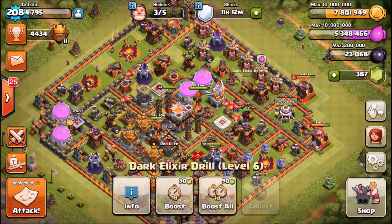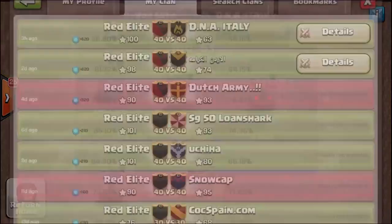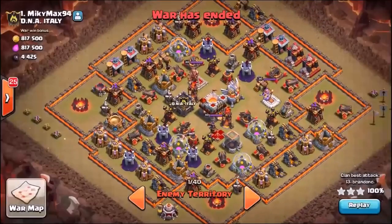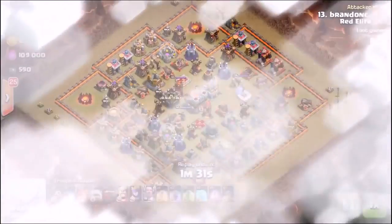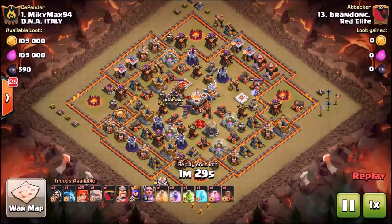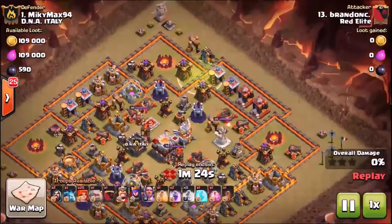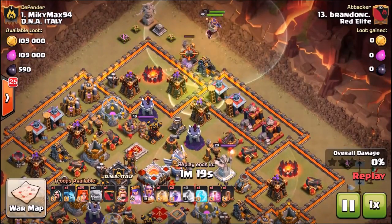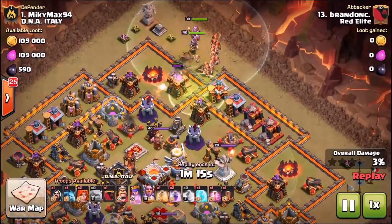When I saw these three bases I was really hoping someone would three-star them, and indeed all three of them were — so beyond my expectations there. You've probably seen all three of these bases before, at least a variation very similar to them. There are a few strategy tips I did want to share that will help you three-star bases using these mass Valkyrie type attacks. All three of these bases will be 100% maxed out, and we're going to cover some strategy tips and keys that will help you have success against any kind of base.